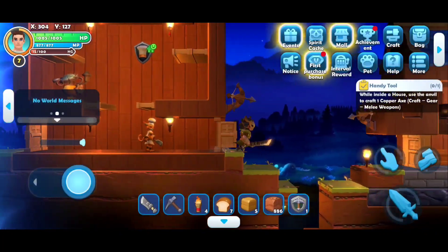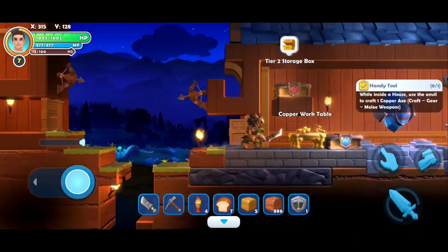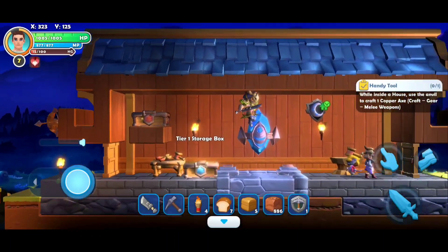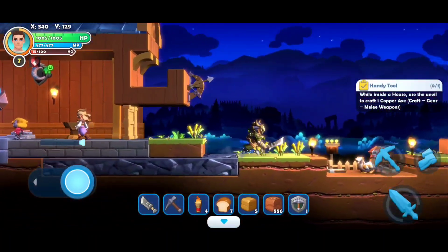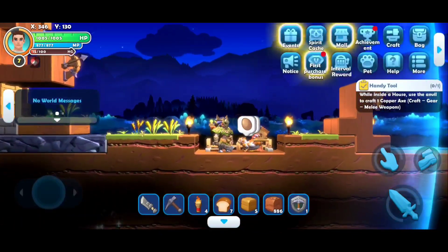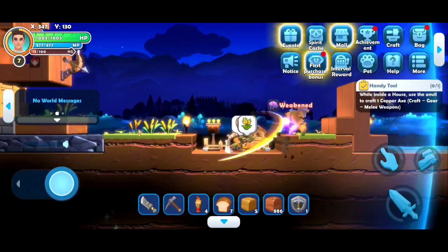You've got your starter zone here — you start in your starting house and then you get this little turkey pen here. You put turkeys in and you can feed them, and they'll give you eggs and meat.